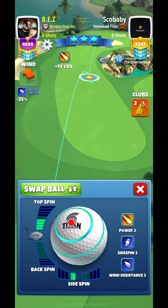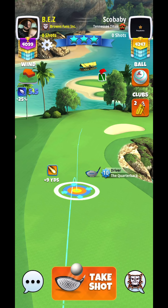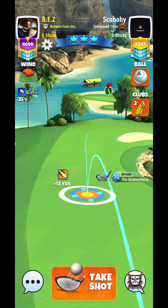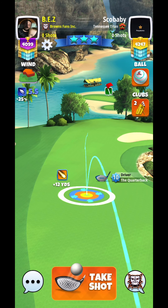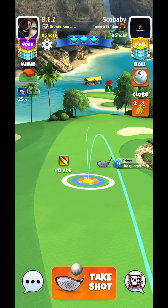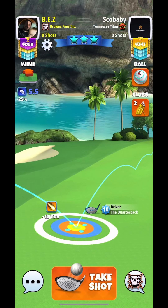Alright, here we're on hole 5. We're going to be using our quarterback with a titan. Four topspin, one leftspin. Adjustment is plus 25% at max.